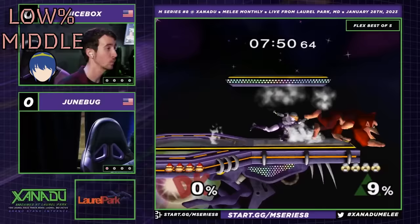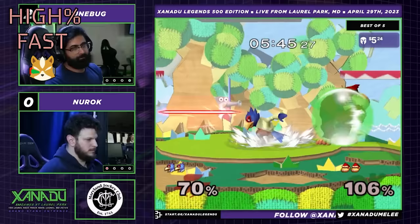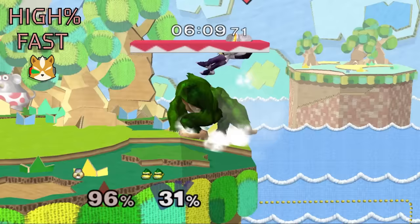You can continue to up-air for a juggle state, or link it to back airs for an edgeguard. DIing a DK up-air string up will lead to a juggle state where DK can challenge landings in the air with his up-air or up-B, or on the ground with an anti-air up-B. DIing away can lead to more up-airs, nairs, back airs, and fairs off the stage.